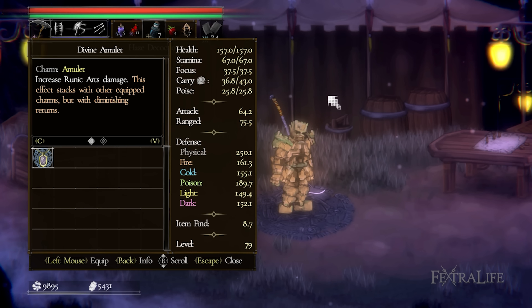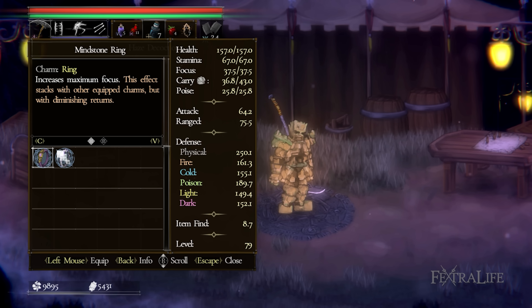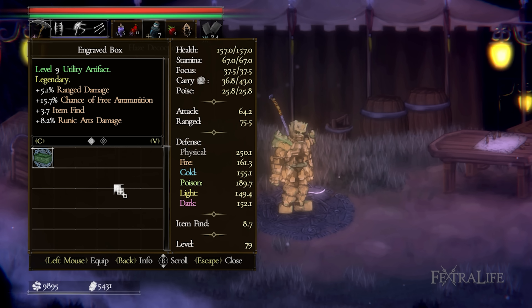When it comes to your amulet, you'll want the Divine Amulet, which increases your Runic Art damage. For your dagger, the Pyromancer's Kris increases your elemental fire attacks, increasing your Runic Art damage as well as your physical damage. For rings, the Mind Stone Ring increases your maximum focus, allowing you to cast more Runic Arts in one go. For your second ring, the Luminous Ring increases the effect of Haze Decoction — I highly recommend drinking a potion before the fight so you're restoring focus as soon as you cast your first Runic Art. For artifacts, find a utility artifact that increases your Runic Art damage.